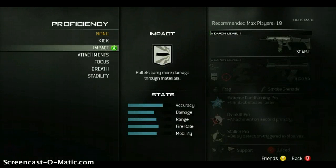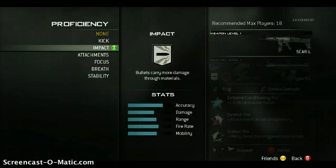Here are the proficiencies. You've got kick, impact — impact is on that Type 95, which I said I didn't know — it's basically hardened, carrying more damage through materials. Kick reduces recoil. Then there's attachments and focus.